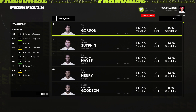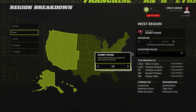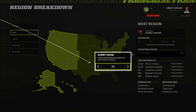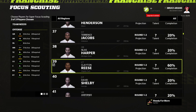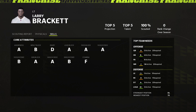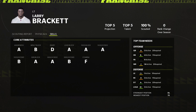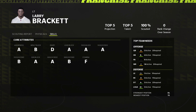For general scouting your scouts will go over their region and gather information on every single player. Positional focus allows you to gain more information on specific positions per region, while super focus and private workouts involve selecting individual players to learn more about. The more specific the scouting process, the more information you will gain — private workouts and super focus scouting provide the most information as you're the most intimate with those players.